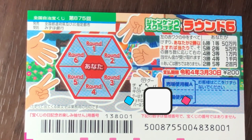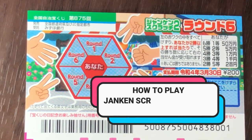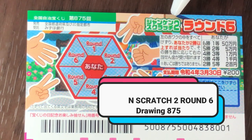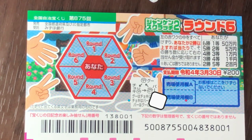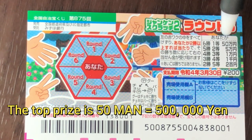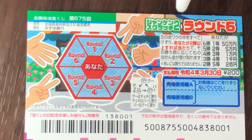Hello, my lottery friends. It's James in Japan. It is Wednesday, March 3rd, 2021. You're looking at a new Japanese scratch ticket that just came out today. It's called Janken Scratchy, round 876. Janken means rock paper scissors. This is for drawing 875 — a ticket costs 200 yen and the top prize is gojuman.